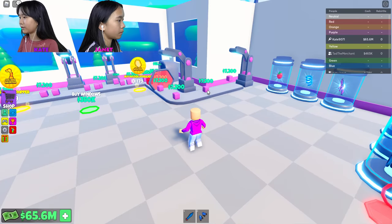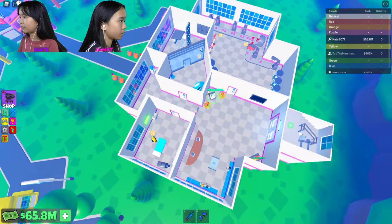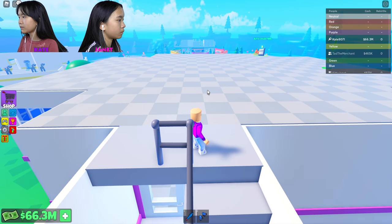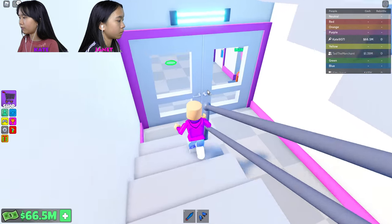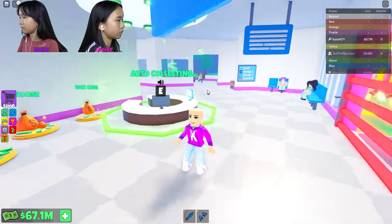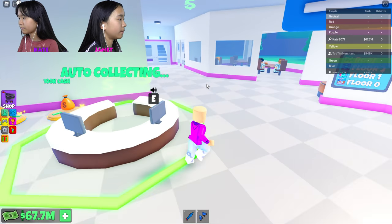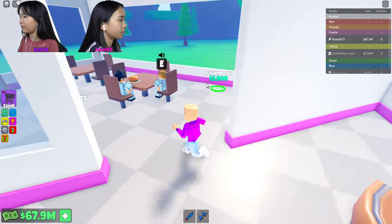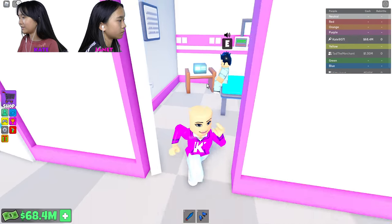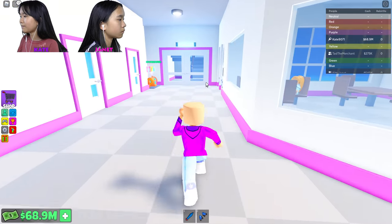I unlocked the upstairs but I want to buy everything on this floor first. Windows. I think I got everything in here. I think I got everything on this floor. Oh, buy ceiling lights — I just got that. I forgot to buy some things down here. The patient rooms have lights now you can buy. I'm going to go through and buy the lights and stuff, and I missed the windows. Every room you have to buy a light except for the bathrooms.